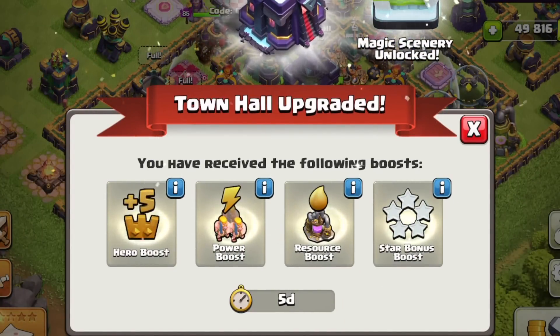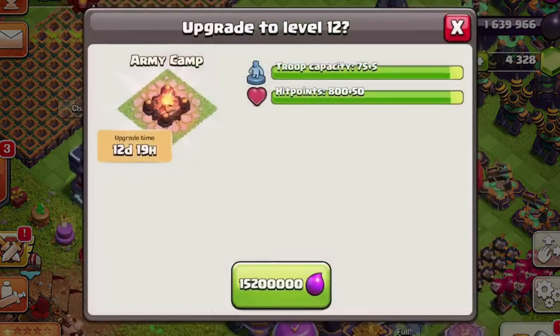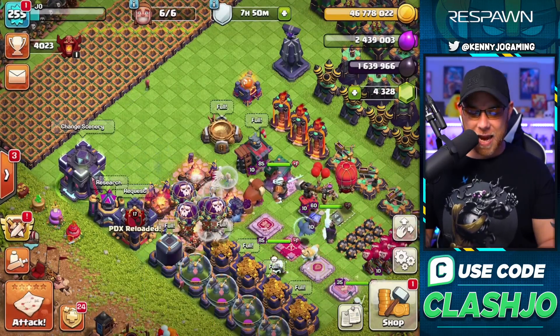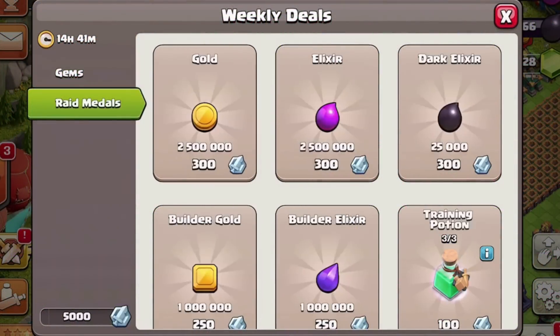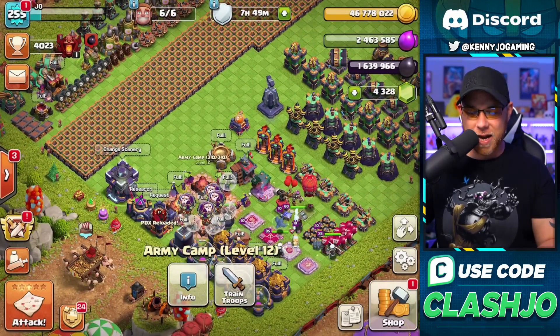Moving into army camps next — upgrading these will give us 20 more housing space, so we're gonna have to spend off some elixir. 15.2 million elixir — we're gonna burn up so much elixir and we haven't even tapped into gold yet. Let's go ahead and finish that right now with the book of building. We do have some resources in the treasury — about 6.2 million each on elixir and gold. We'll pull the elixir out, then jump into some raid metals before spending any runes.